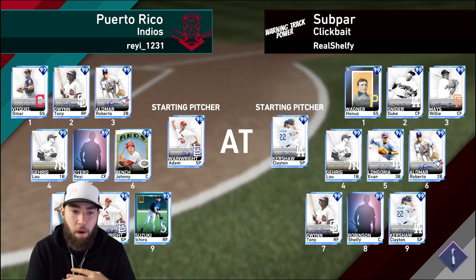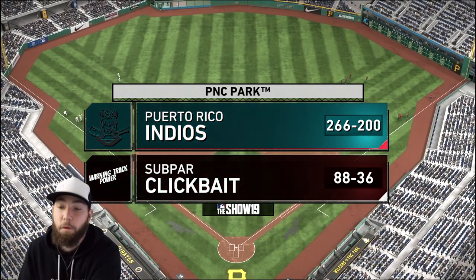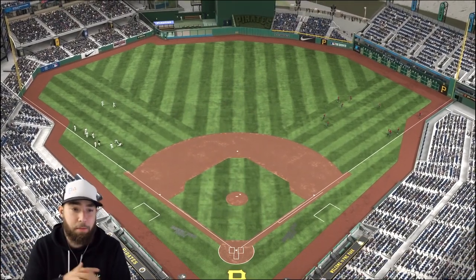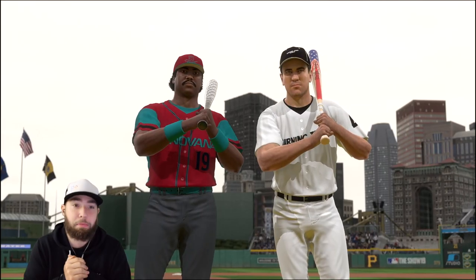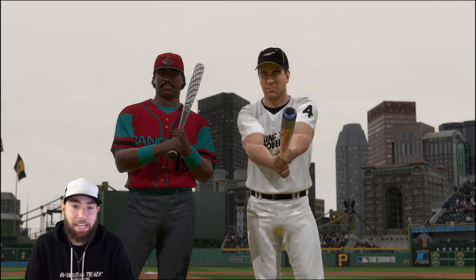It's gonna be Wainwright versus Kershaw. My opponent has his creative player in center field in the five hole, Lou Gehrig, George Brett, each batting in the nine hole with Wainwright batting eighth. Omar Vizquel's leading it off with Gwynn and Alomar two-three. We're going to PNC Park. My opponent has 466 games of ranked seasons experience — he's been grinding with his goon squad. Let's see if we can steal a win.